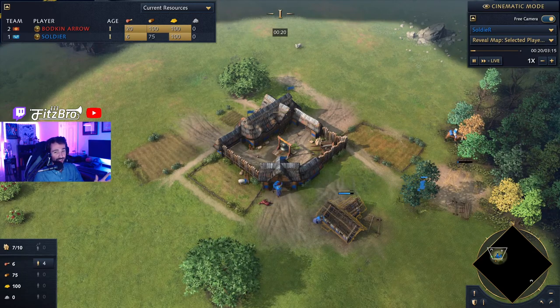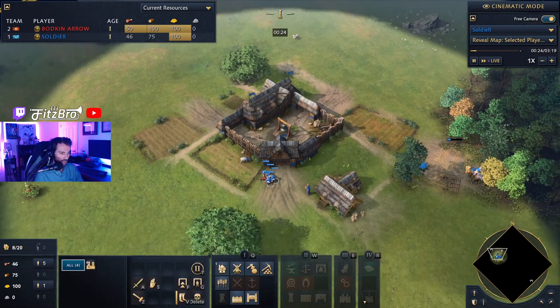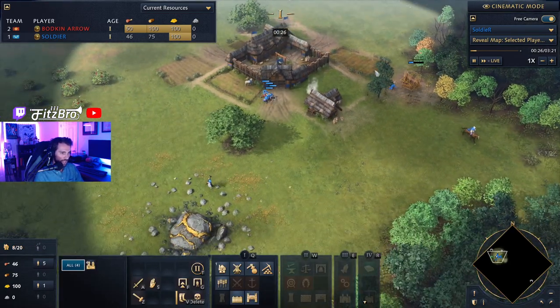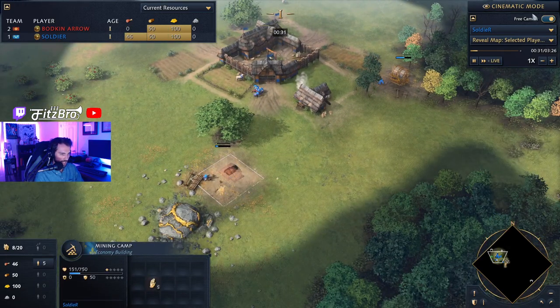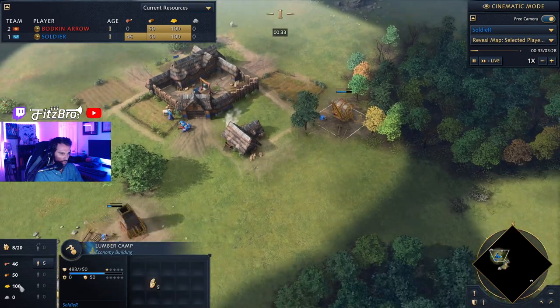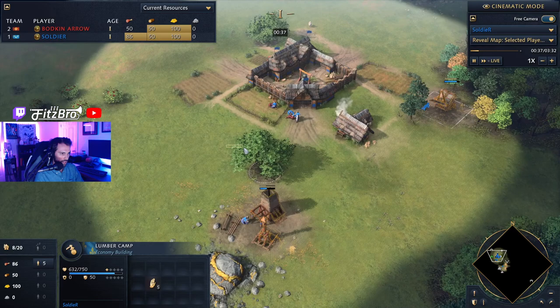They're a very strong civilization as everyone's going to learn very quickly. Soldier's starting out with his food and sheep, dropping down a lumber camp and then his mining camp — going for both economic buildings right away. Sometimes you see people go straight for the mining and then lumber, but he's getting both.